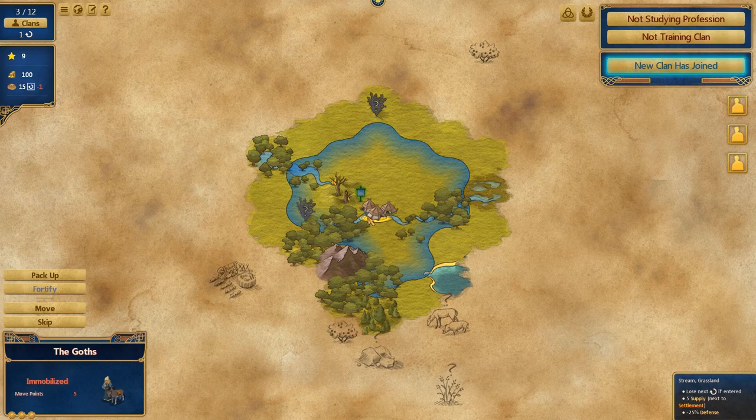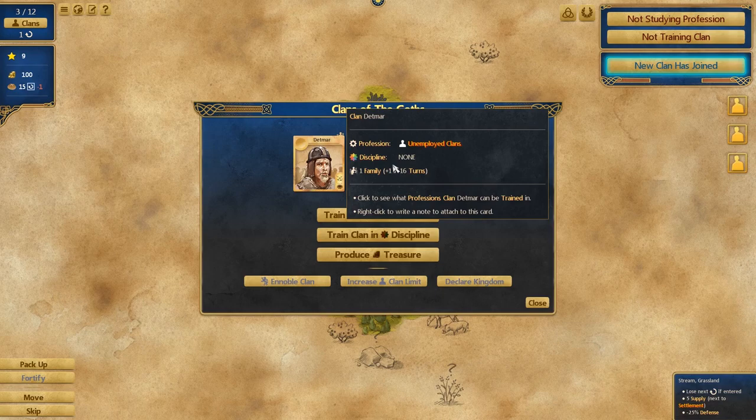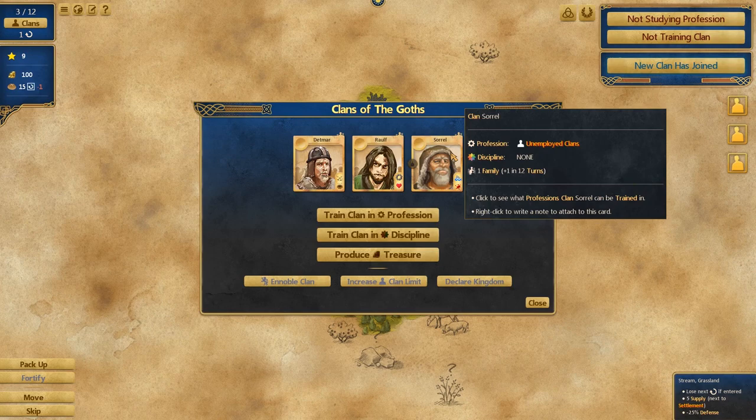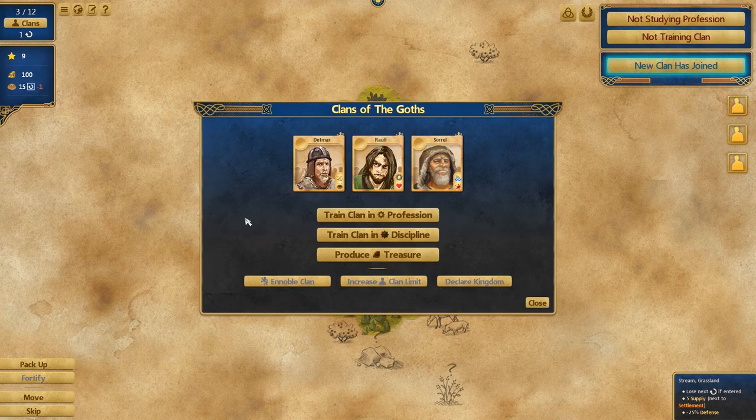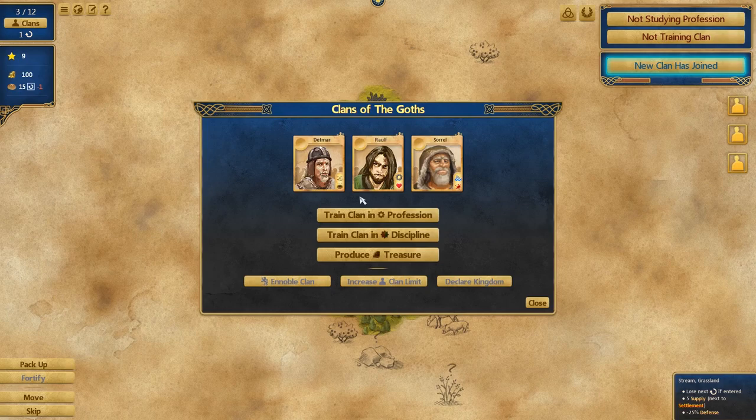The reason for that is because the strategic choices are really more about the clans. So we have clan Detmar, clan Ralf, and clan Sorrel. Think of the tribe as the entire civilization and the clan as one step below — they're the actual units. They function in a similar way to population in Civilization, because you can assign them different professions, which affects your resource gains. Some professions are also military, so they become units out on the map.